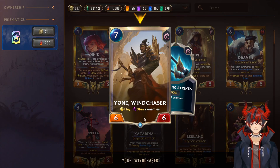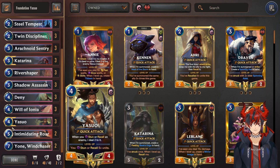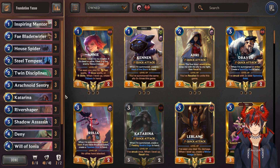Next we have 2 Yon — play, stun 2 enemies. Again, a 7/6/6 good body. We want to stun especially if Yasuo's already on the board — they actually work surprisingly well together. Love to see the brothers working together for a common goal. And that's it for this deck rundown.